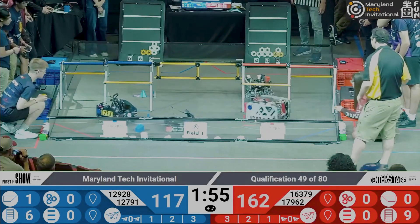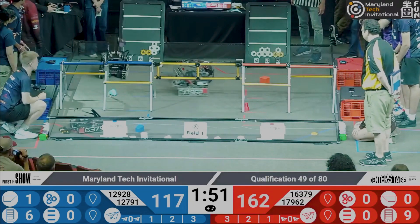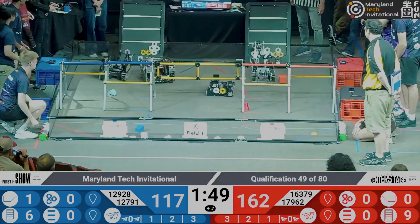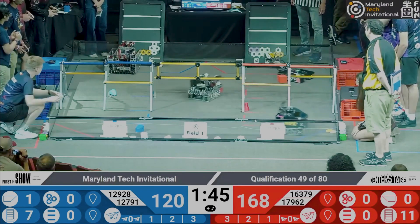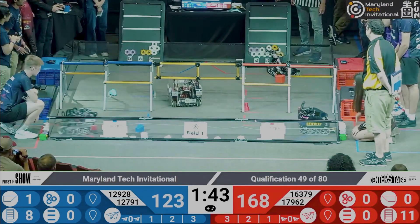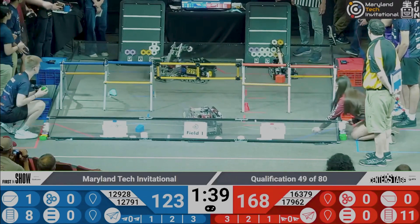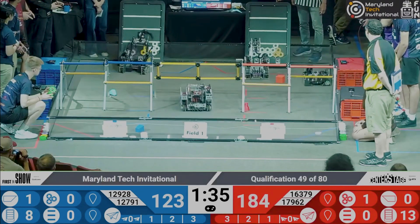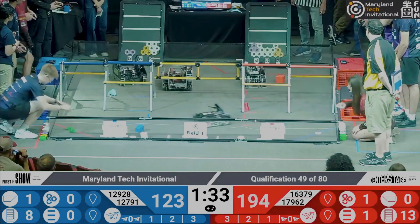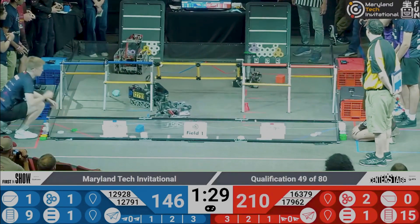As we start the teleoperated period of this match, 16397 immediately going over to pick up 2 more pixels from their wing as they zoom across the field with their carbon fiber side plates. Looking to move a pixel so that they can properly score a mosaic, and they do successfully score an orange mosaic as their alliance partners 17962 score a purple mosaic and reach that line number 1.